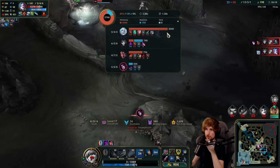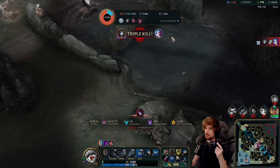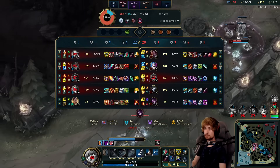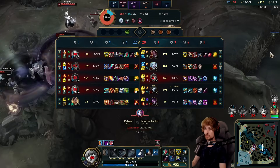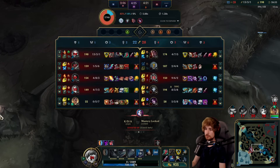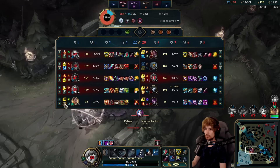2,000 gold from this guy. I played that so optimally though — I got the perfect all-in. I got Falcos down, Morgana was out of the teamfight, she wasn't even there. Yeah, we still lost the teamfight afterwards.